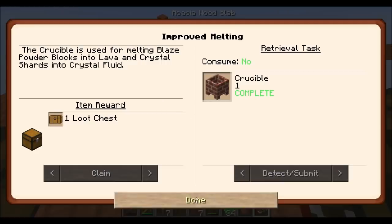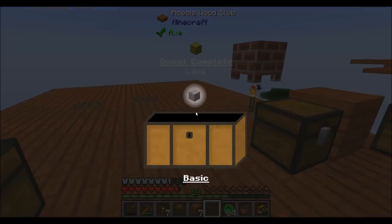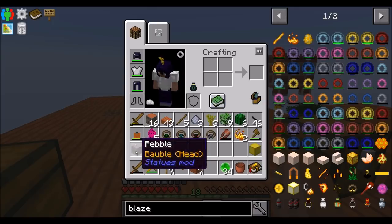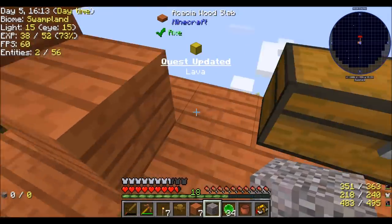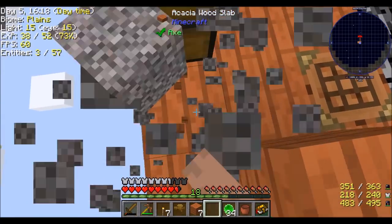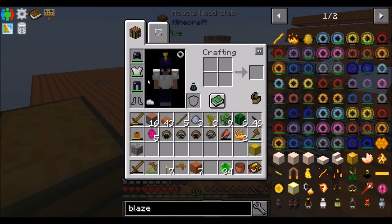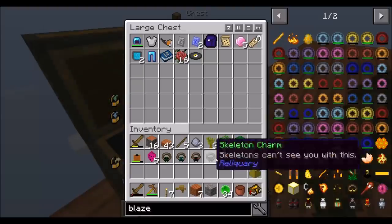Crucibles are part of the crafting process that gets us things like iron and copper and the other resources available to us. So basically we need a blaze powder block to get lava. We do it in here — drop the item in. Oh, hello — there we go. Wow, that was quick! So we got a bucket of lava.